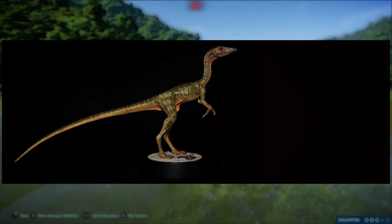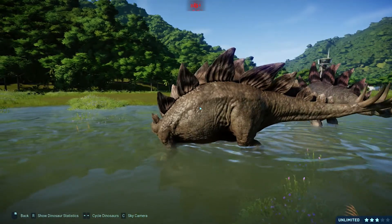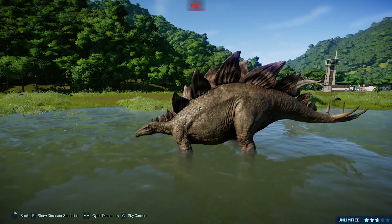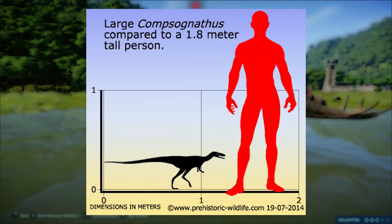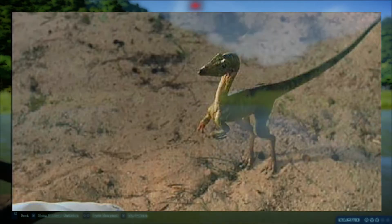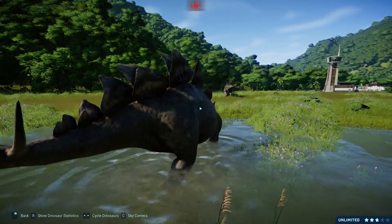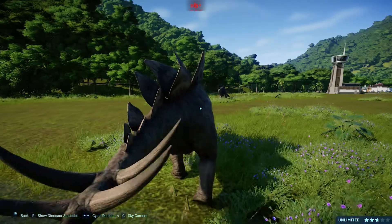Coming in at number two is Compsognathus, our favorite little 'terrible small tail' in the Jurassic franchise, also known as 'Elegant Jaw.' It was part of the Compsognathidae family and was found in Jurassic-era Europe around 150 million years ago. Compsognathus was found in two separate dig sites: one in Germany in the 1850s and another in France in the 1970s. It could reach about the size of a turkey and mostly preyed on small lizards.